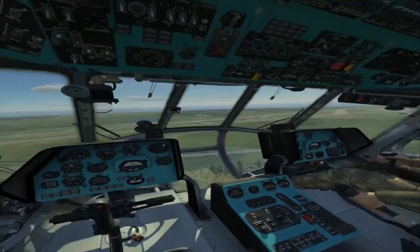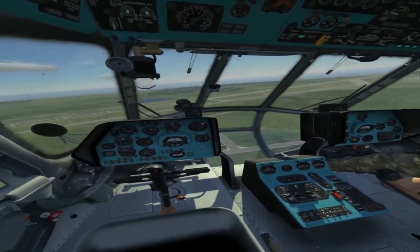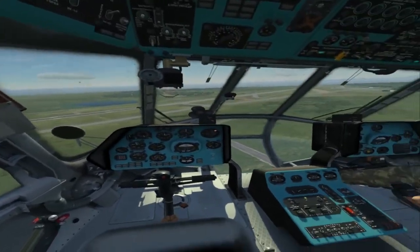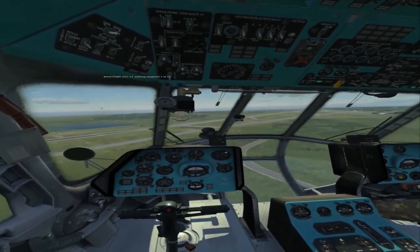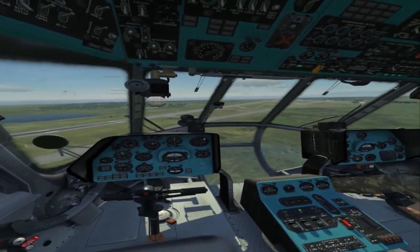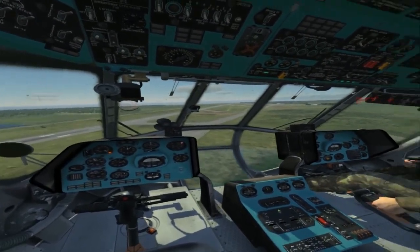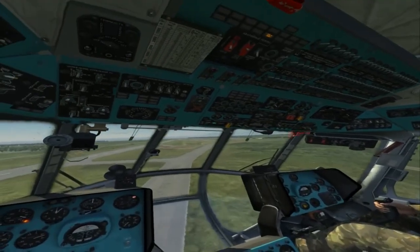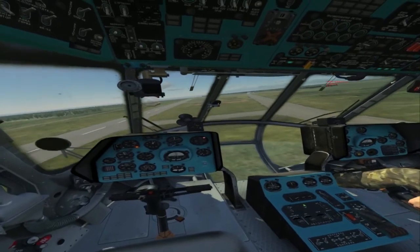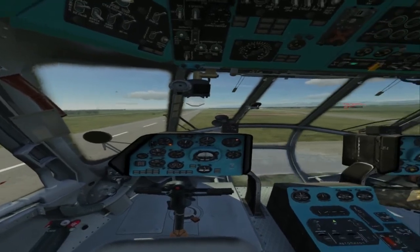Dials are still a little hard to read, but I can still make them out. Text is still difficult to read unless you get really close. But overall it's a huge jump — the graphics are beautiful both inside and outside the aircraft. I can only imagine how it'll look with the CV1, which has almost double the resolution of the DK2. It's going to be so much sharper and more beautiful.